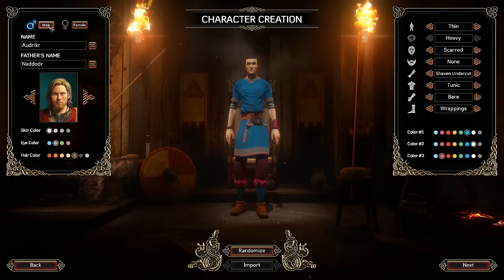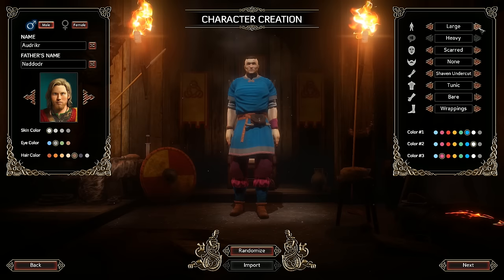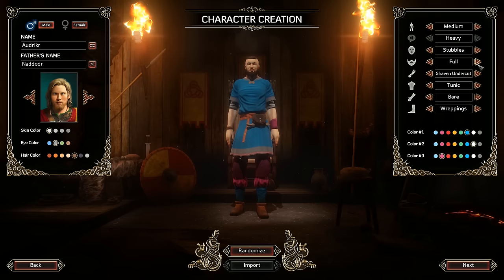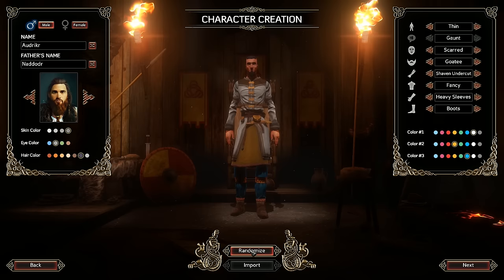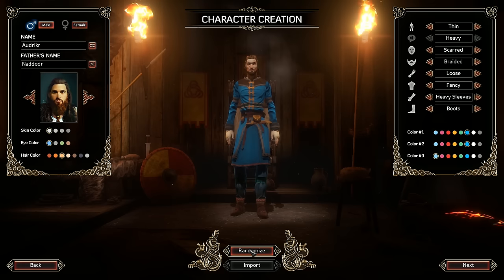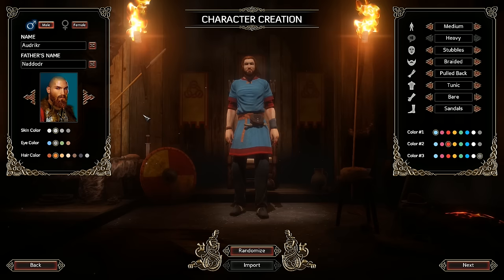Here we got character creation. We can change body type - thin, medium, or large. We can randomize to check all the possible options and what kind of characters we can make. There's a decent amount of variety. Let's stick with this guy. Name: Marbs. Why not?